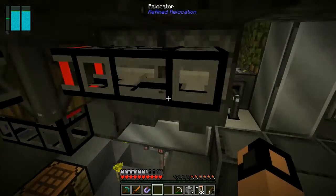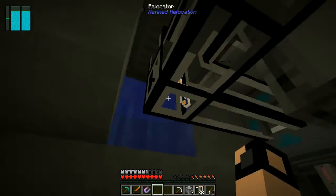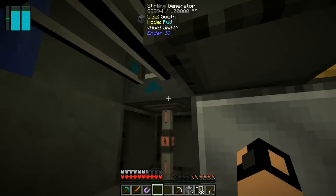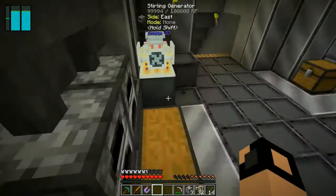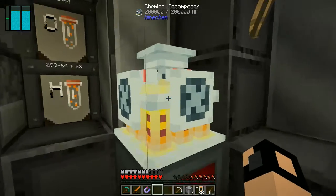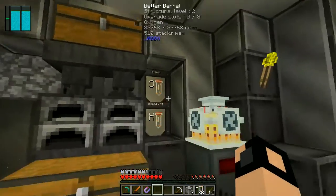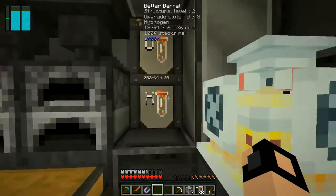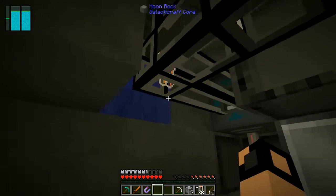The Stirling generator powers things here because it uses so much power since it's always running. I also have relocator pipes going from here to another Stirling generator hooked up to the oxygen supply. There's also a decomposer here just for use with MindChem.